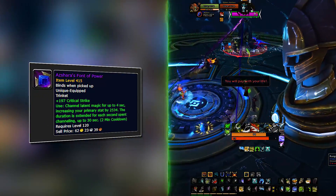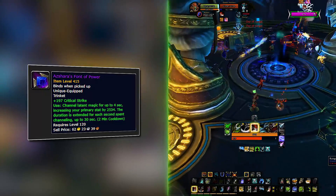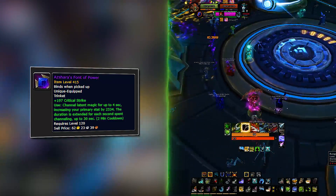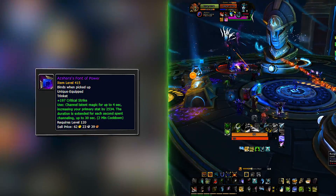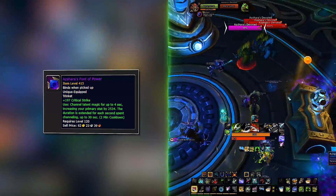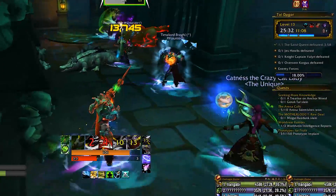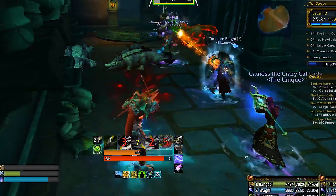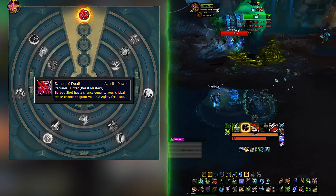The second best trinket is Azara's Font of Power, which has a passive crit boost and an on-use effect that you channel for up to four seconds, granting a massive agility boost. Mathematically it works best as your second option alongside Ashvane's. If you want to replace a trinket, swap Azara's with anything non-on-use to make Ashvane's easier to manage — anything with crit or haste should work well. For Azurite traits, the difference between single target and AoE builds is minimal. The main trait you want for both is Dance of Death, and you really want to stack it three times.